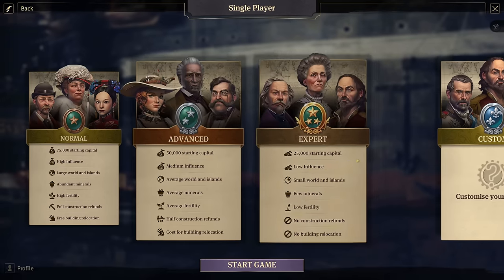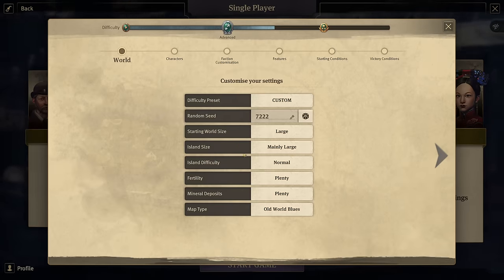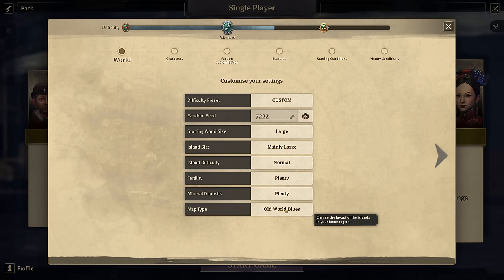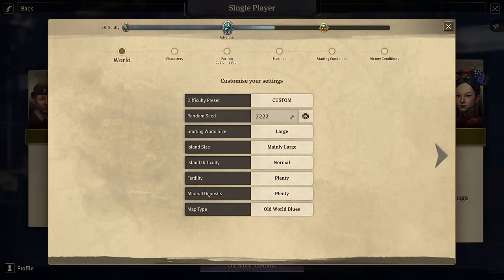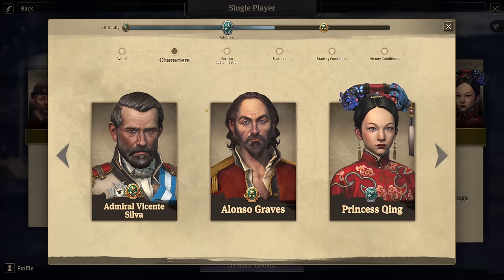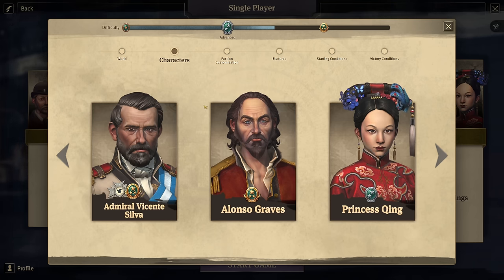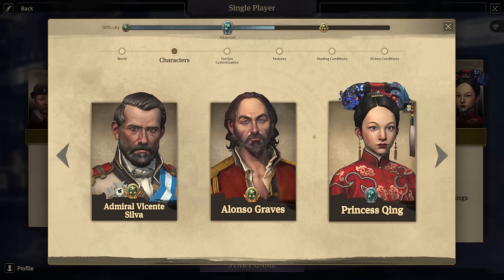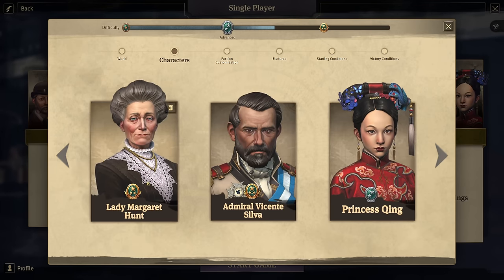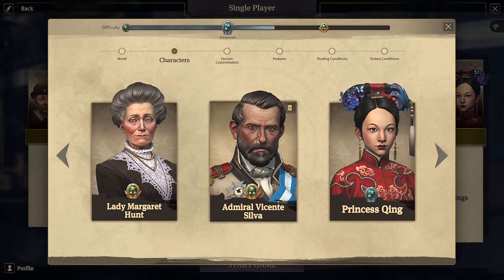For the custom settings, it's very important to choose Old World Blues in the map type to use the custom map. The rest doesn't really matter as Old World Blues already dictates those difficulties. It's basically going to be one giant building space for everyone. For the seed we're going with anything random. For the characters, since we're playing with the combat overhaul mod 3 versus 1, whoever I choose will go into an alliance against us. I'm going with Miss Hunt, Admiral Vicente the Silver, and Princess Ching - balancing it out.